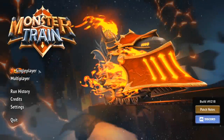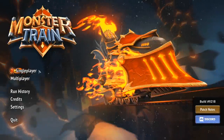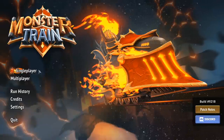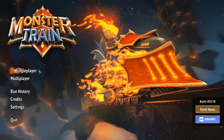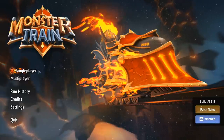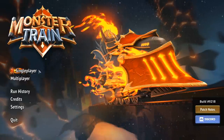In Monster Train, you've got single-player and multiplayer. In single-player mode, you'll unlock new things as you level up each of the clans. Those new things — the new cards and artifacts and stuff like that — can appear in future runs. So there's a bit of a progression system of the game getting more and more deep and interesting as you play. You also unlock higher and higher difficulties.